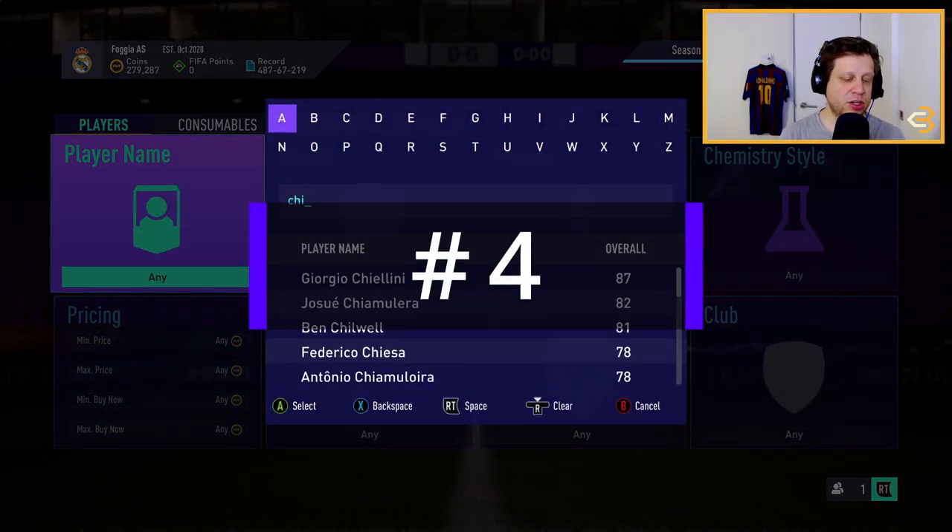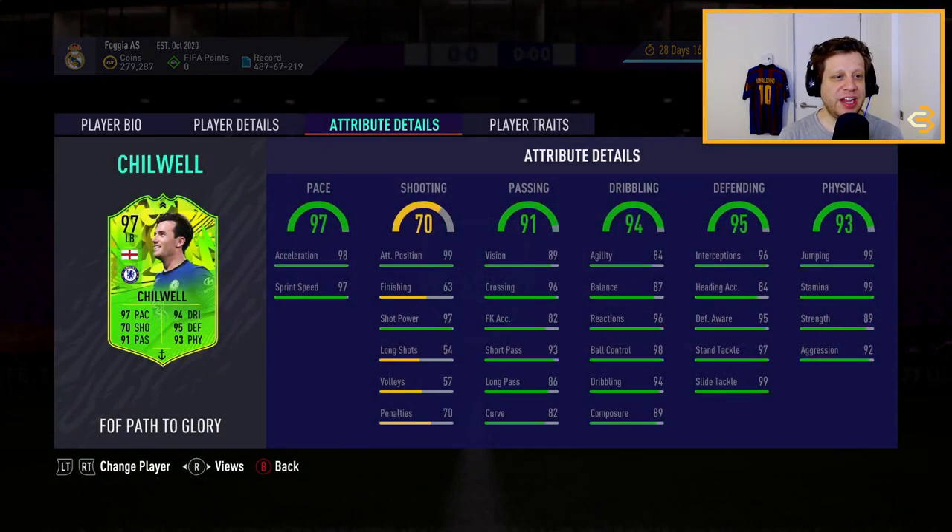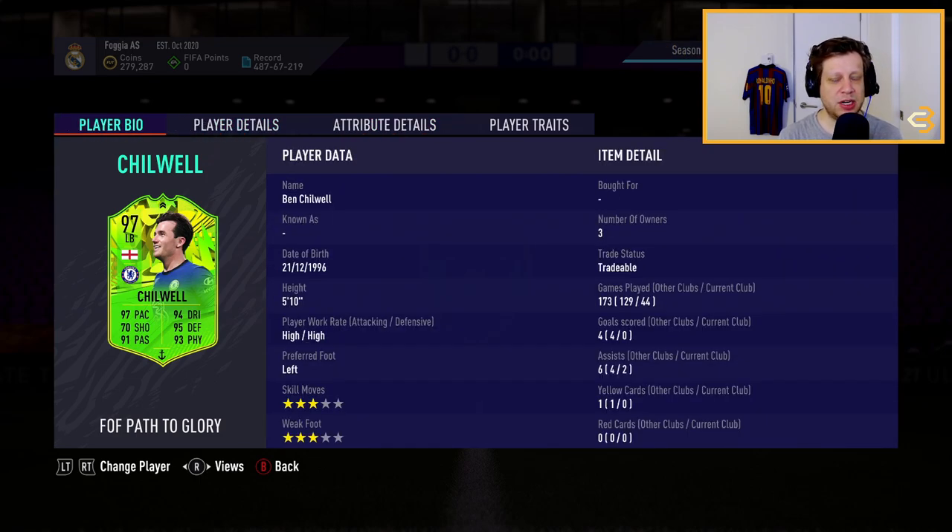The 4th best left back on our list is Ben Chilwell. Another English left back, he plays in the Premier League as well so he's going to have the same awesome links as Luke Shaw. He does have 97 pace, 95 defending, and 93 physical. His shooting will have to be boosted — that's the one letdown of his card, as his finishing is only 63. As a left back you do want better shooting stats, and he does only have 3-star skill moves as well, that's why he's not higher on our list. But besides that he is a very good defender.